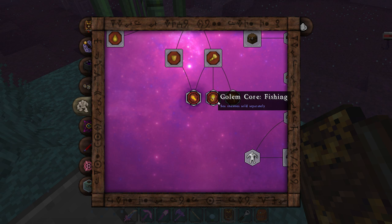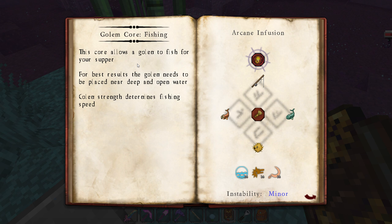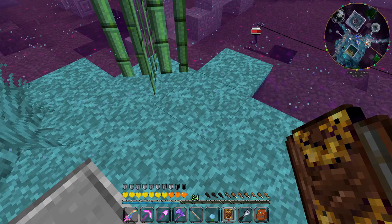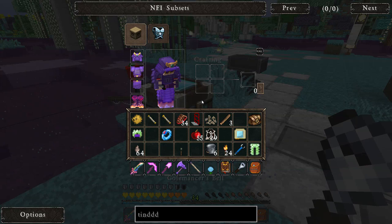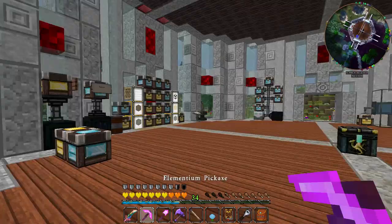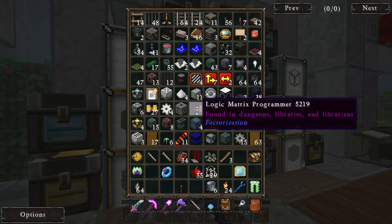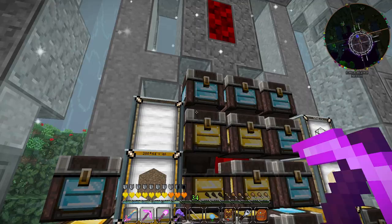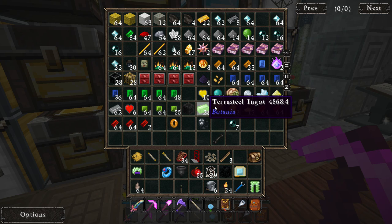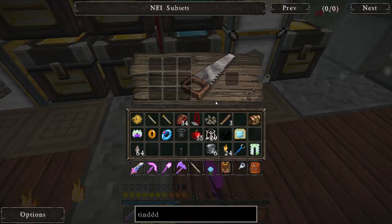What I want him to catch is enchanted books and things like that. He doesn't seem to be putting it in the chest — let's read the book. 'For best results, golem needs to be placed in deep open water.' I guess that's what he just does. The Fire upgrade lets him automatically cook any fish he catches, which is kind of dumb. I think I need to make a vacuum hopper and put it on this chest so that when he catches something he'll throw it in there.